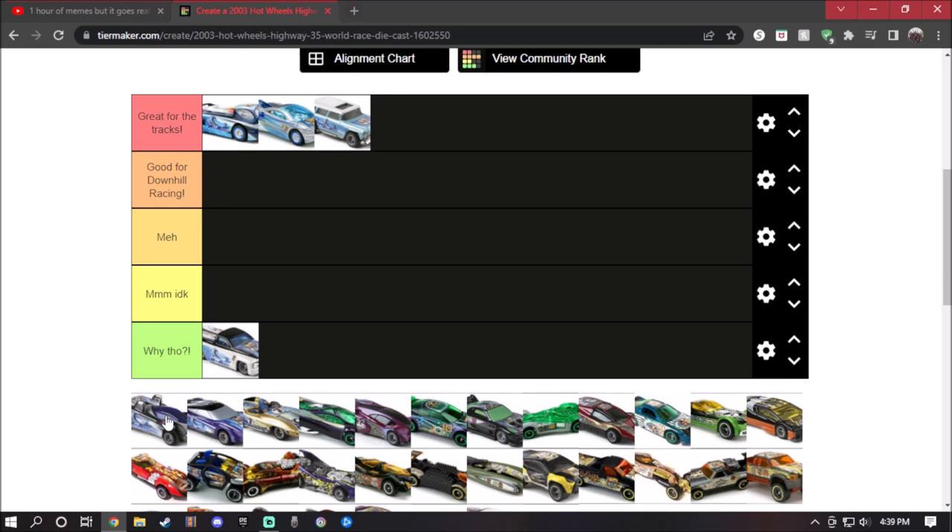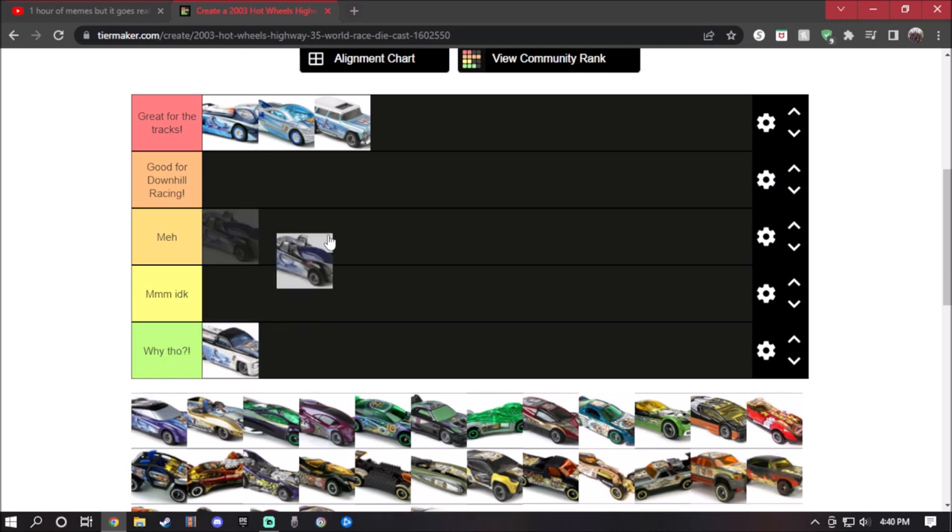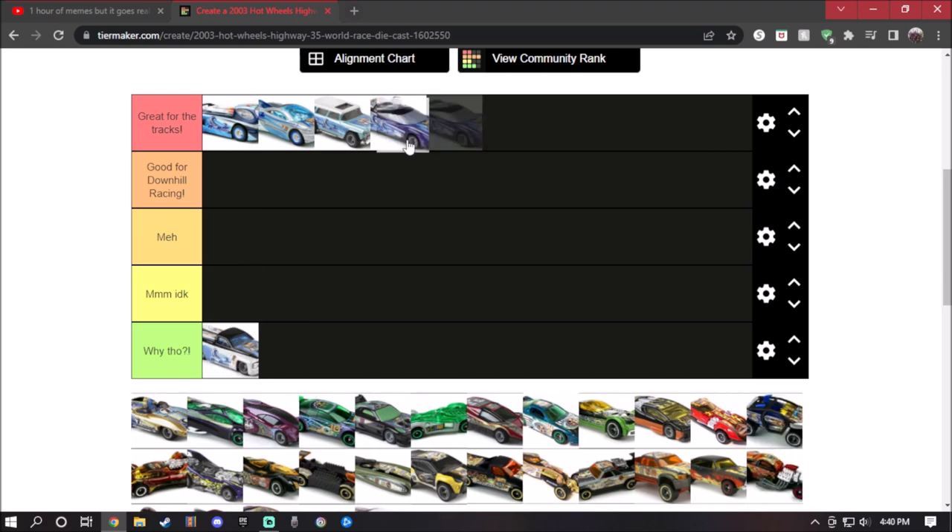Power Pipes — I actually do have this diecast, but not in the original color scheme. This will work on the tracks the same way, so it will go to great for the tracks. Next is the Chrysler Thunderbolt — holy shit, this car is actually pretty good. It's so good. This thing can run faster on the tracks. Of course, great for the tracks.